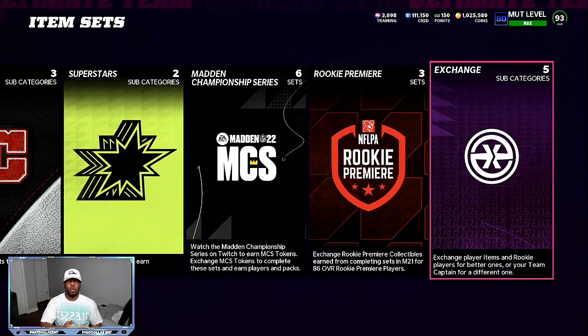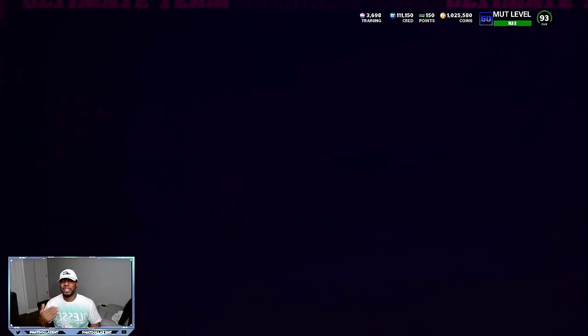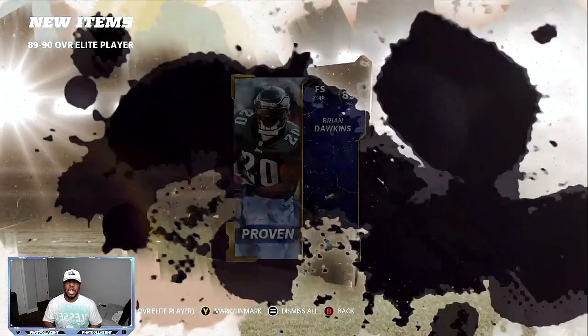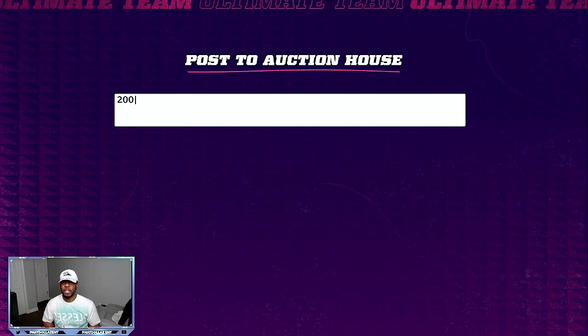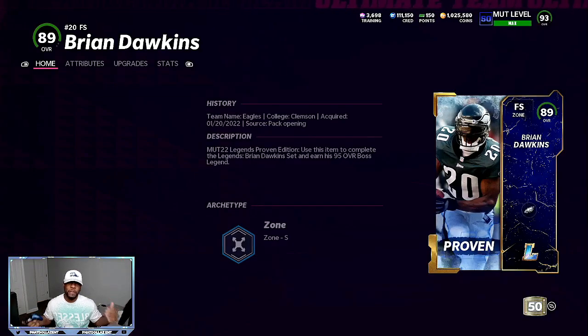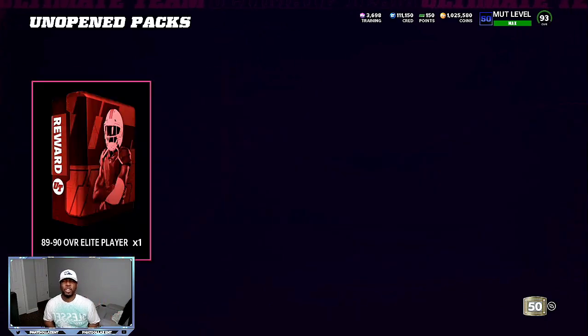It doesn't matter if it's a 5,000 coin profit or a 20,000 coin profit — it's all about profit, baby. So an 89 overall Brian Dawkins: if we made this for 45,000 coins, you can see he just sold for 51,100. So if I post at 50,000 and then do 51 on the dot, I'm going to lose 5,000 in taxes. That's going to be an easy 1,200 to 1,300 coin profit.